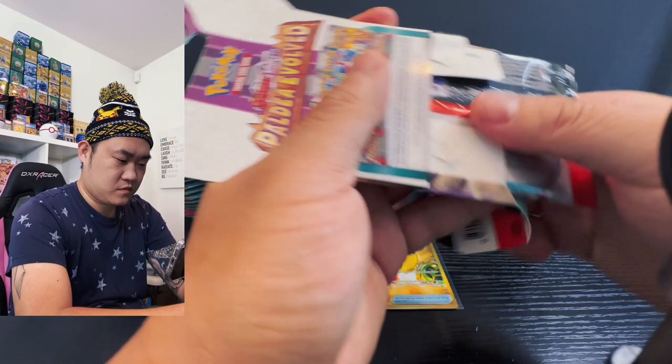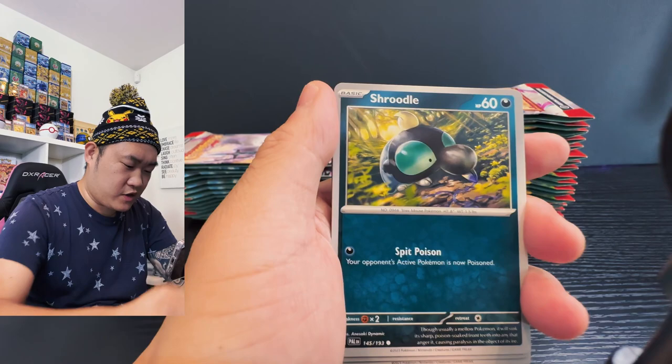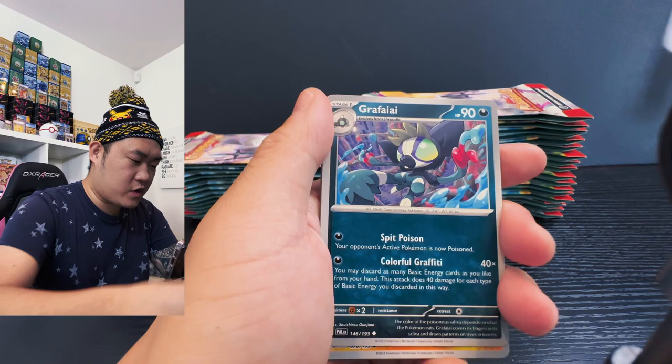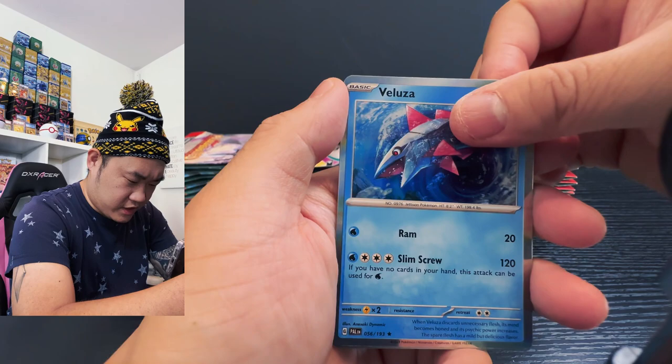Next pack — we have Kubfu, then Croagunk, Salandit, Shroodle, the spiky thing, Crocular, spider thing, then the little yellow thing, Poltchageist, and Luminous Energy reverse holo.